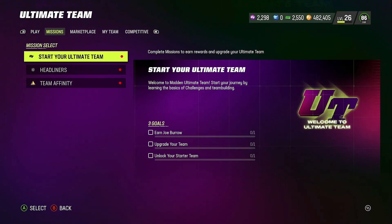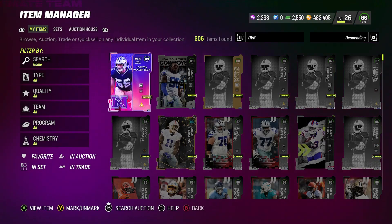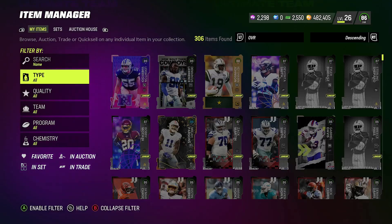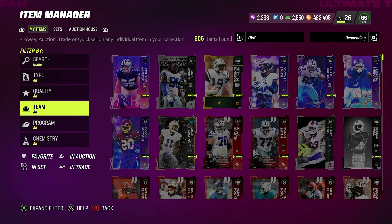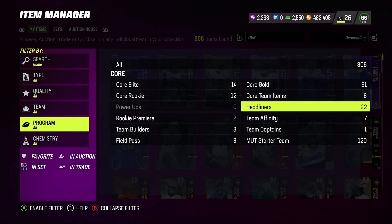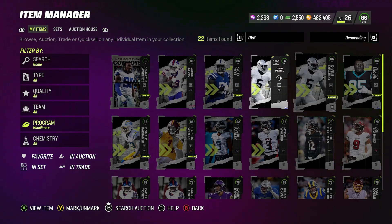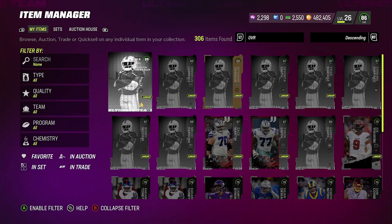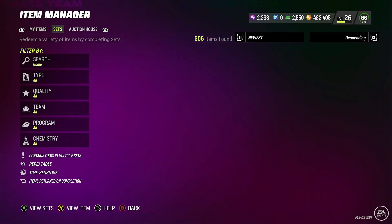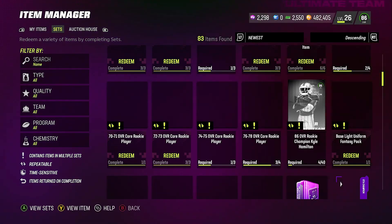Let me go ahead and show you guys the set because I want to show you what happened to mine when I completed it. Let me go to the Headliners program — here we go. You see right here I've got two Divine Diablos. When I completed the set, it gave me two of those back. So don't make the same mistake — if you didn't watch my other video about completing the set, don't make that mistake.